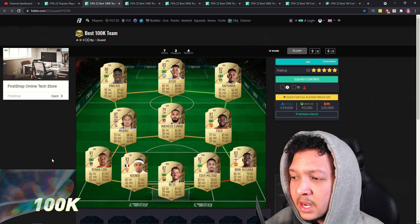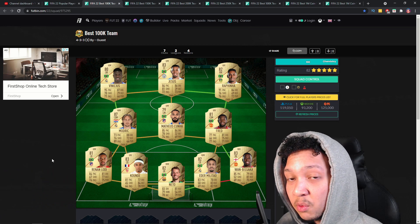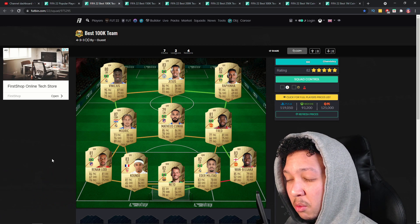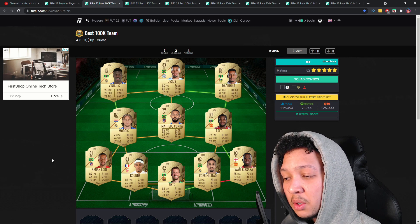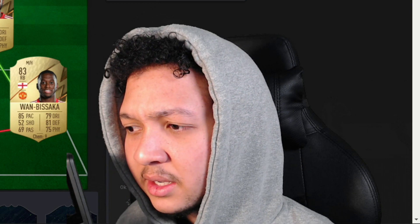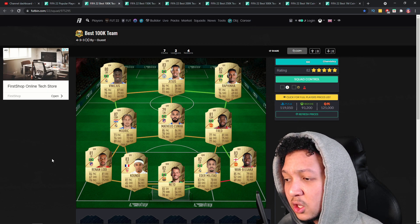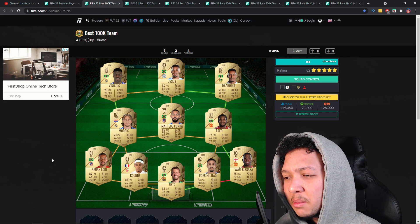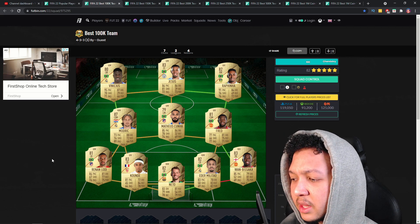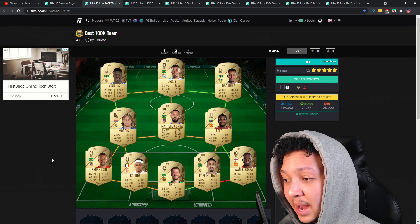First up is the 100k squad builder and it looks like a really solid team. The best player in this team is probably Vinicius Jr - he's a really good player with fast pace, attacking style, and great skill moves. The only downfall is his weak foot and finishing, but overall this is a really good team.